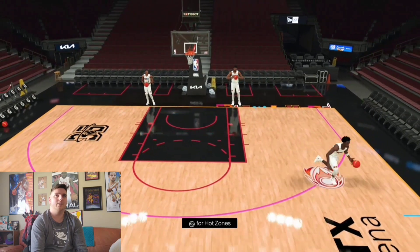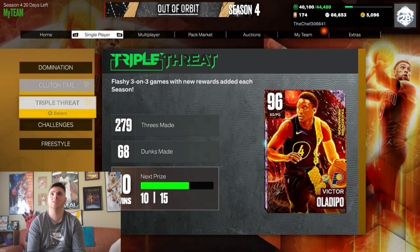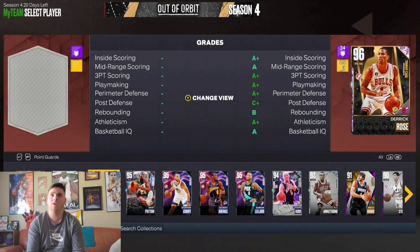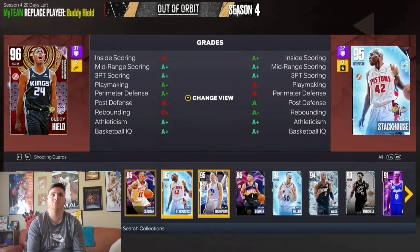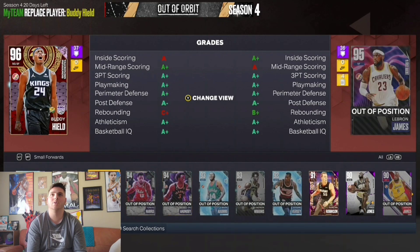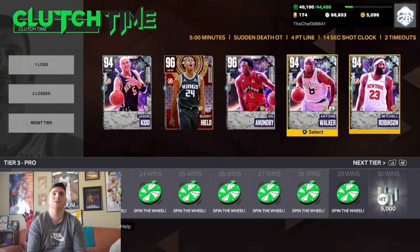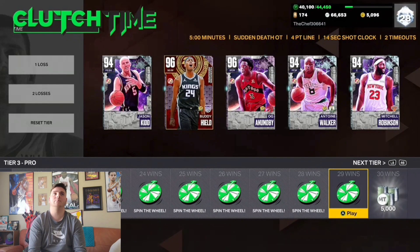Now let's green a three — there we go — and head into a quick Clutch Time game to see how OG Anunoby performs. I'm going to rock with all the new cards from the spotlight challenges: Diamond Jason Kidd, OG at the three, Antwan Walker at the four, and Mitchell Robinson at center. I don't have anyone for the two so I'll just leave Buddy in there. Let's get into it.